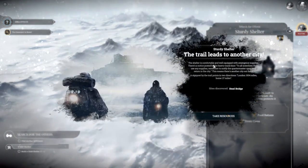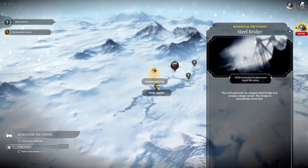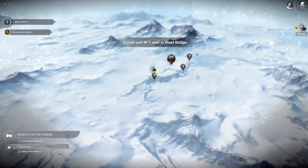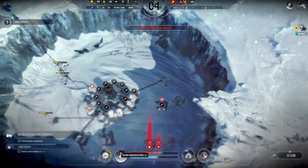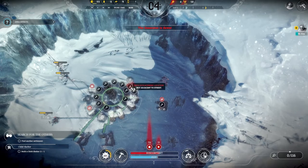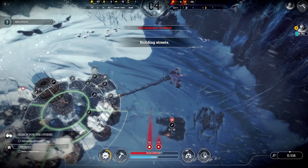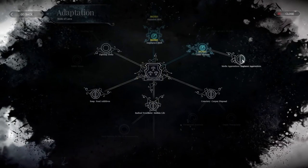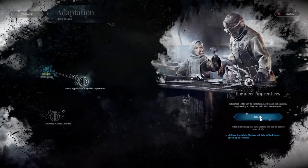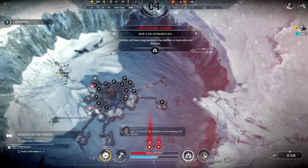My scouts arrive at the sturdy shelter — I have them explore and grab all resources, then send them out to the steel bridge to see what else they can discover. The last thing I'll do on Day 3 is build 12 tents to get everybody into some kind of shelter. This way I won't need to turn on the generator that night and will conserve more coal. The book of laws opens once more and I sign engineer apprentices into law, so children in child shelters can aid research and add to workshop capability.